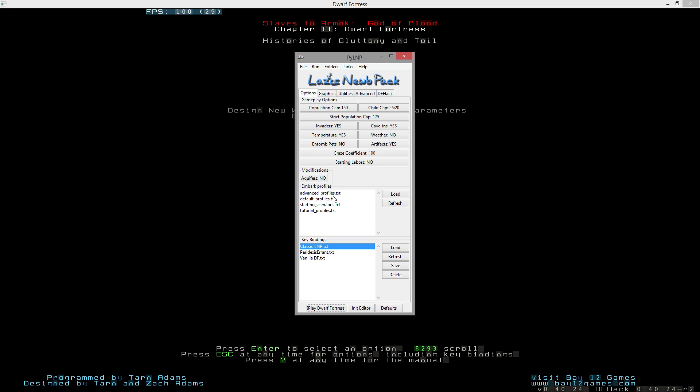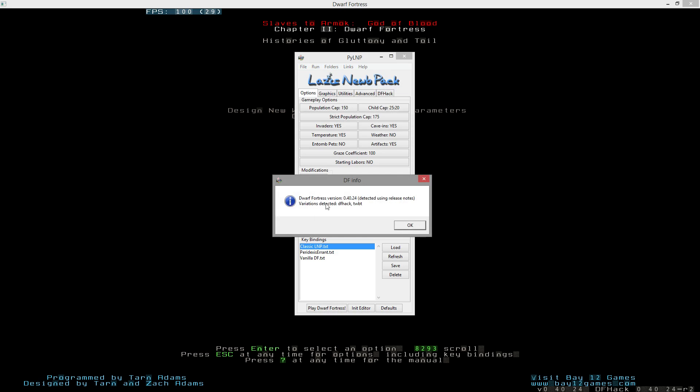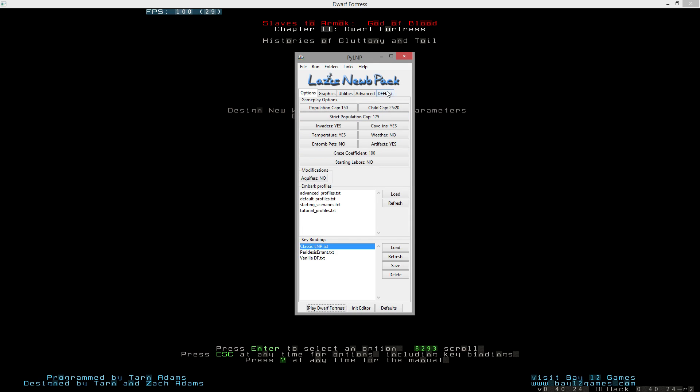I went ahead and downloaded the latest version of Dwarf Fortress available, which is 0.40.24. That came with the Paradexus Errant starter pack - I only look at that starter pack, so that's the one I have. I made a few changes: I've set a pop cap to 150 for very good reason.